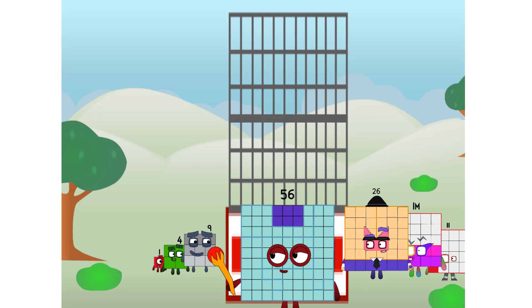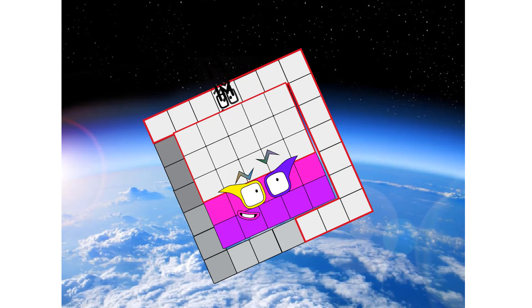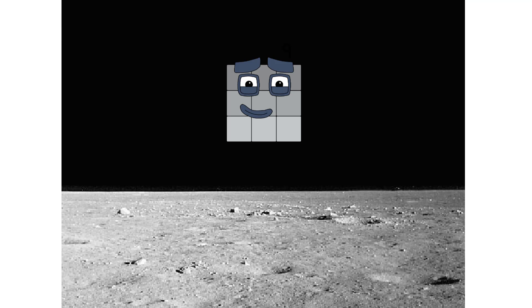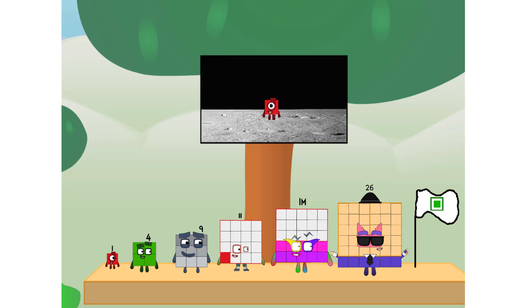Oh, you think that's impressive? Hold on to your blocks — you're going to love this. Prepare for launch in ah-ah-ah-achoo! We have liftoff! Primary launch stage completed. Engaging secondary stage — achoo! We've reached space. Second stage complete. Achoo! Entering lunar orbit. Launching lunar lander. Achoo! The square has landed. We did it! The only thing left now is to plant the square club flag.